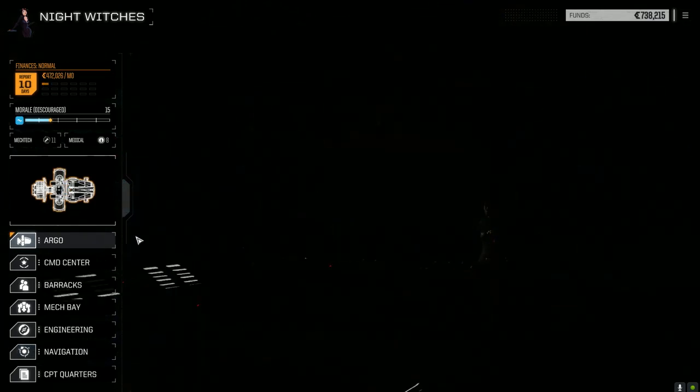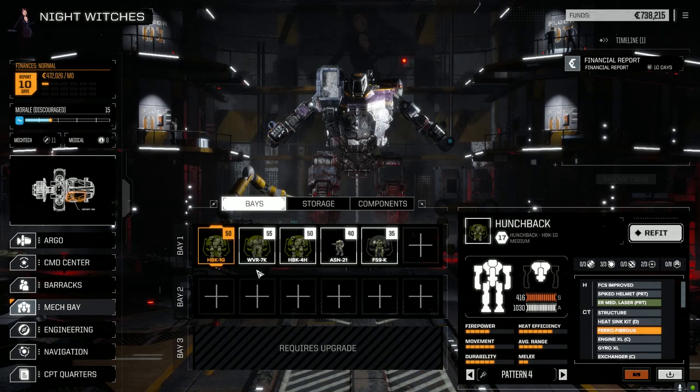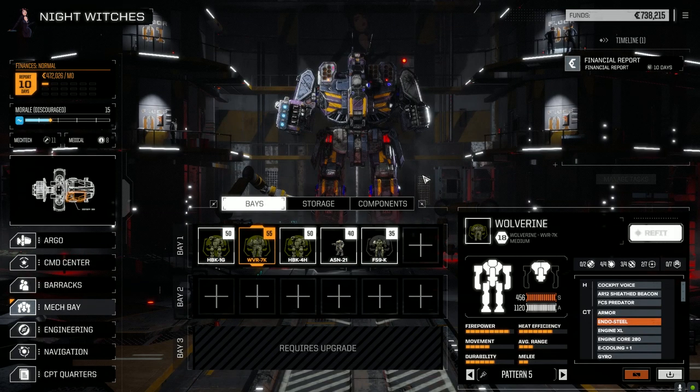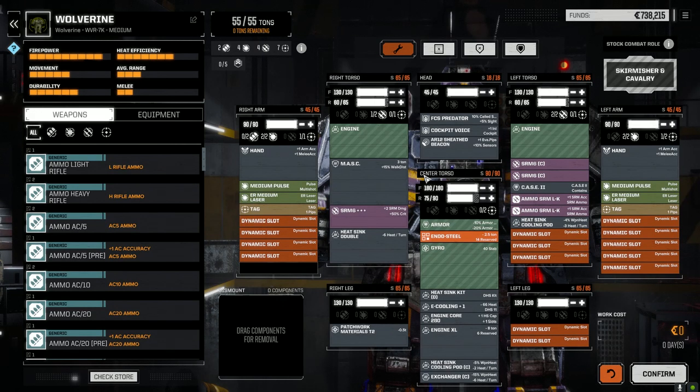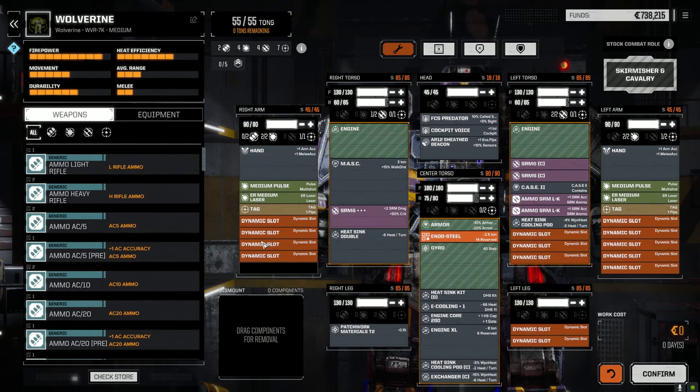We're going to take some missions today. So I made a few changes — let's have a look at the mech bay. Last episode we took some damage on the Wolverine. Since we didn't have any pulse lasers to replace the ones we lost, I put ER medium lasers in both arms. Now we have a TAG on both arms. The heat sinking is about the same roughly, but our firepower has dropped slightly. The extra TAG might let us multi-target and tag up a few more opponents.